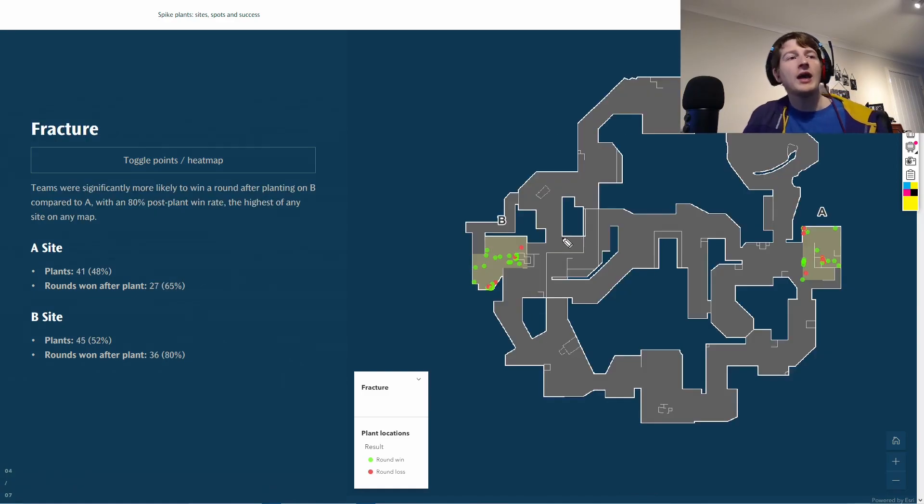Moving on to Fracture - pretty even overall, 48 and 52, which doesn't surprise me since the map is similar to Bind being split into two. But there's a massive disparity in win rates: 80 for B site, the highest of any site on any map, but only 65 for A - a really low percentage. Maybe more teams will focus on B site. The reason A is lower is that when planting on A, the only positions you can be in are very limited, making it easy for defenders to retake knowing exactly where attackers will be.